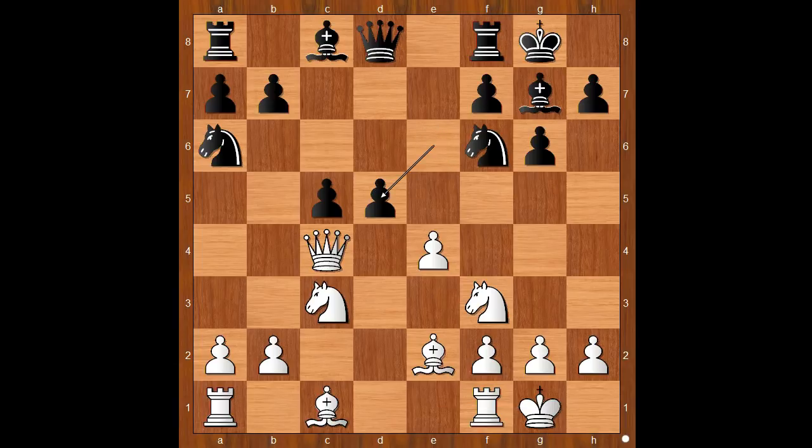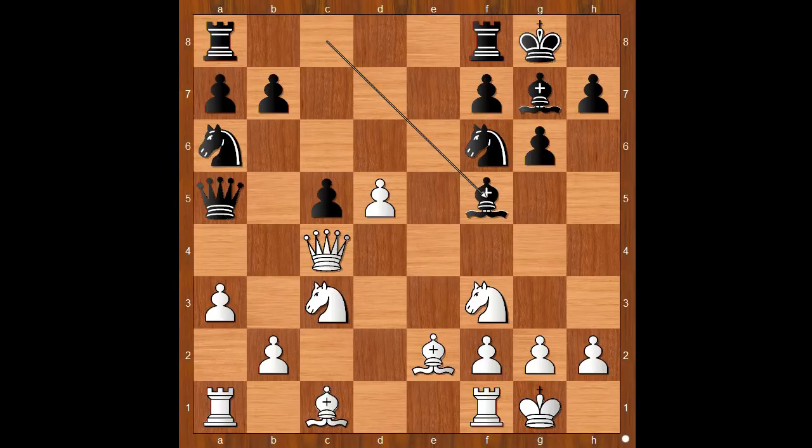Exd5, Qxd5, Qxd5, Qa5 — perhaps black would love to trade queens in some variations. a3, controlling the b4 square. Bf5, completing the development. White to move.